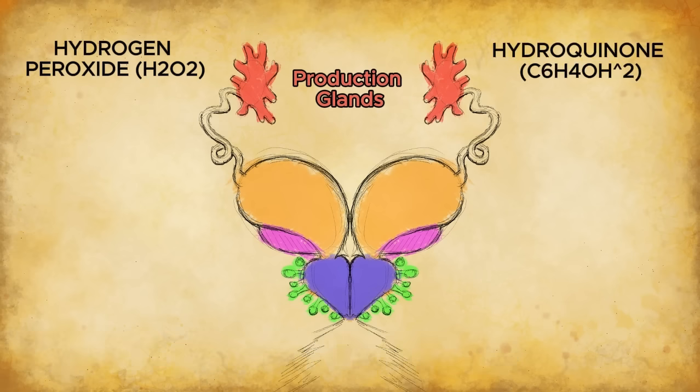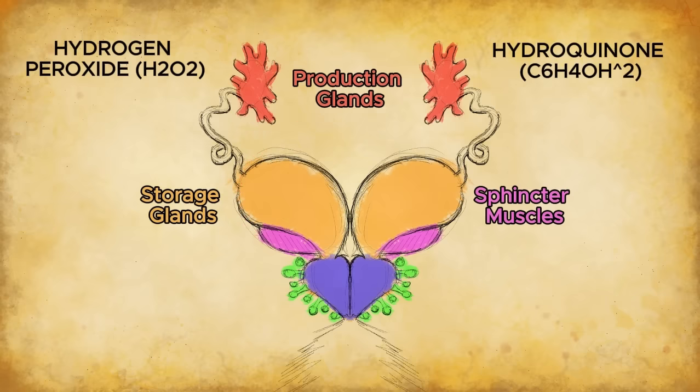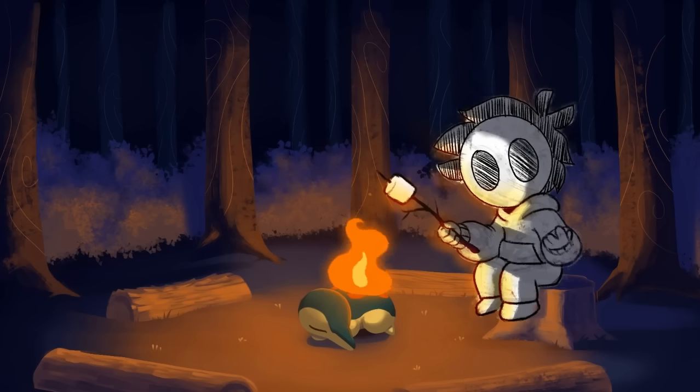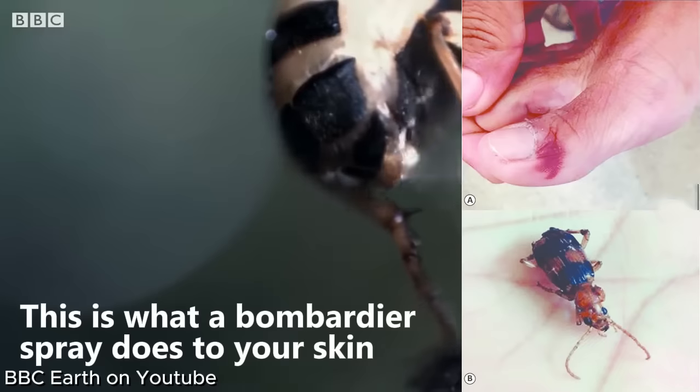Hydroquinone is a chemical mainly used in skin bleaching creams. Both chemicals are stored within a reservoir. When combined, they do nothing — but these reservoirs have vents that connect to a reaction chamber, where a third ingredient is introduced. The reaction chamber contains glands that produce catalyzing enzymes: catalase, which promotes oxygen release from hydrogen peroxide, and peroxidase, which catalyzes the oxidation of hydroquinones into quinones. Quinones by themselves can irritate exposed tissue, but the Bombardier Beetle takes it one step further. The catalyzation process is exothermic, meaning it releases heat, so the spray isn't just irritating — it burns as well.